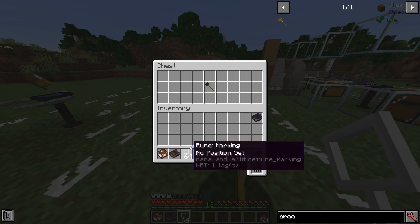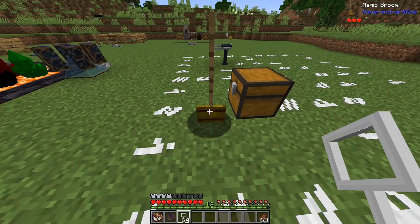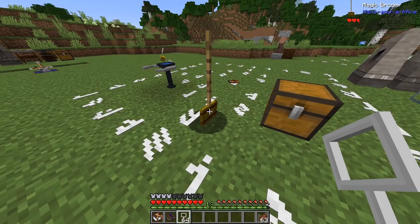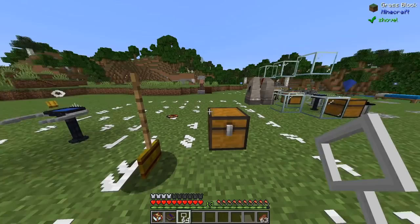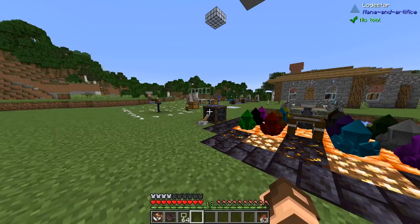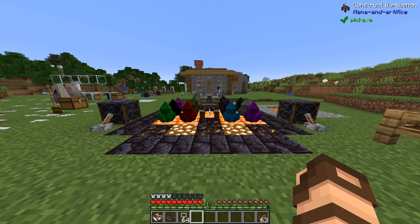And you can see just by clicking here that all the runes of marking that I had were pretty much stored inside. The thing is, they only have three hearts — if you look in the top right corner, it says three hearts. You can hit them, and when they die, they don't drop anything. So they are kind of expensive if you end up killing them off quickly. So protect your brooms, keep them safe, keep them secret.